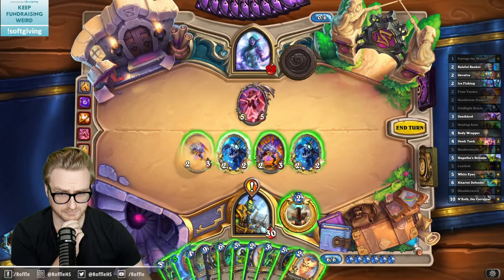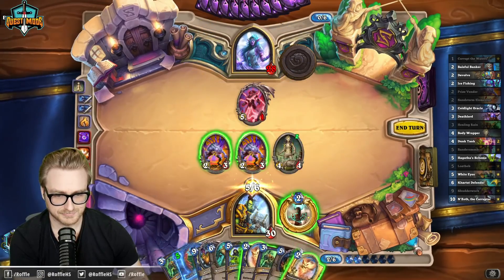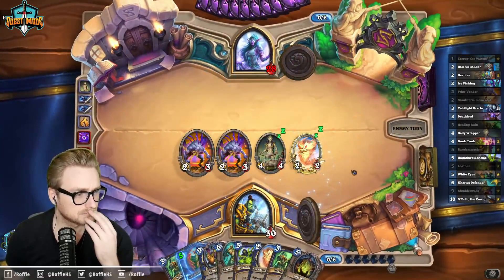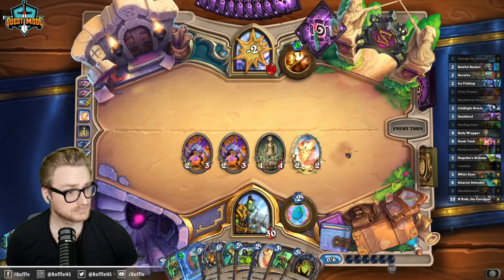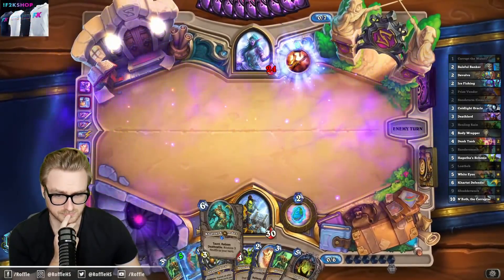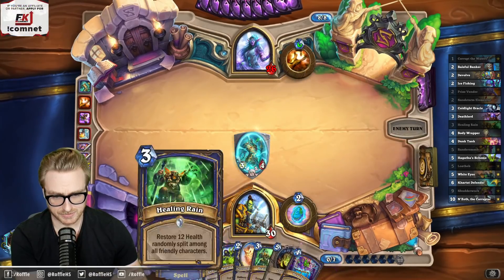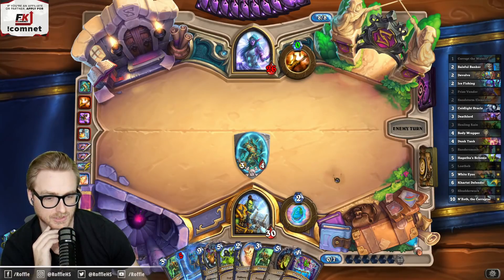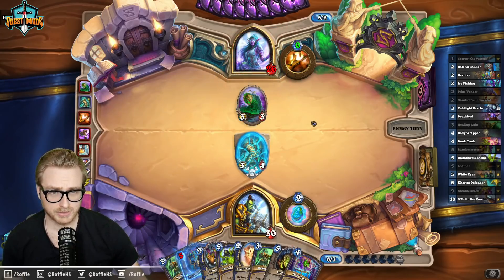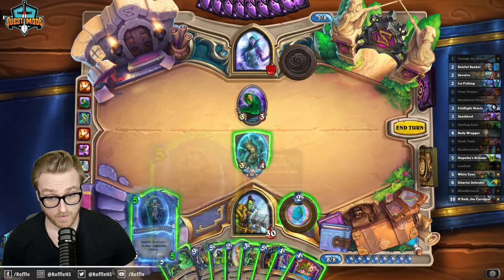Probably could have used a Banker there. Feel what we need, chat — it's more Coldlight Oracles. I feel like the opponent just doesn't quite have enough cards, so we'll help him out with that. I don't want to play this into Anduin, which they could very easily have here. We're unfortunately only halfway through their deck, but we can just draw a Coldlight and change that very quickly. Our weapon!